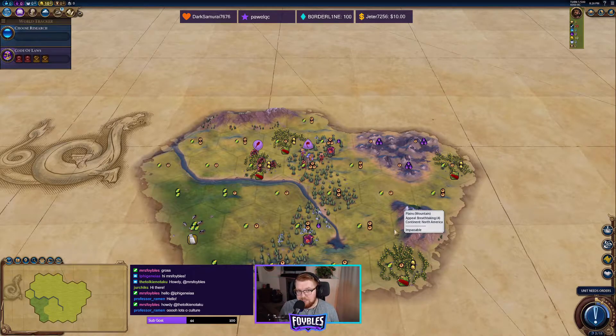National parks count as a tile improvement because you are improving the land around it — you're trying to increase the appeal. In the Civ Wiki they call it a unique tile improvement. So that's going to be our strategy. I'm going to have a lot of fun with this and probably a few headaches trying to figure things out.